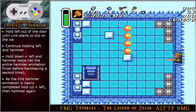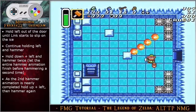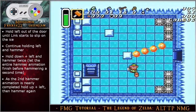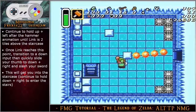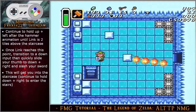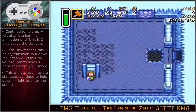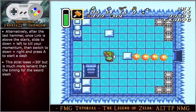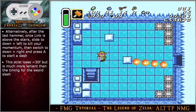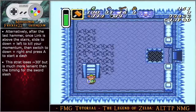Continue to move up until link is aligned with the left door, start your dash and then turn left to exit. Hold left out of the door until link starts to slip on the ice, continue holding left and hammer. Hold angle down left and hammer twice — make sure to complete the entire hammer animation before hammering a second time. After the previous hammer animation is complete, hold angle up left and hammer again. Continue to hold angle up left after the hammer animation until link is two tiles above the staircase. Once link reaches this point, transition to a down input then quickly slide your thumb to an angle down right input and slash your sword — this will get you into the staircase.